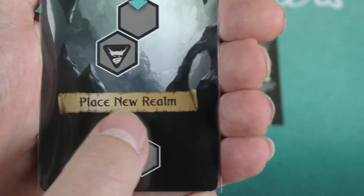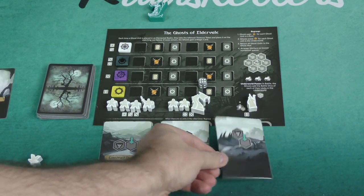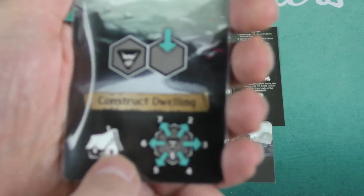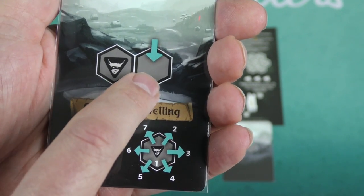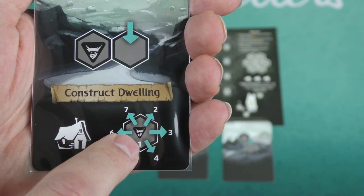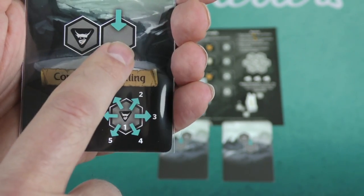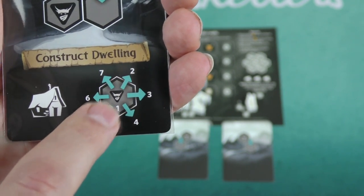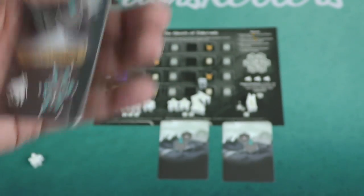In this case, it's telling you to place a new realm tile out on the map. This card would get discarded and then a new card would come out. There are a number of things these cards can tell you to do — for example, this one is telling you to construct a dwelling. The first thing you do is place out a worker. If you could place it in the indicated spot, you would, and then you would construct a dwelling on the spot of the Watcher if you can. If not, you go in clockwise order and try to build one in any place that you can.